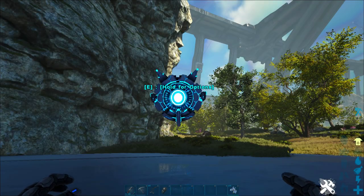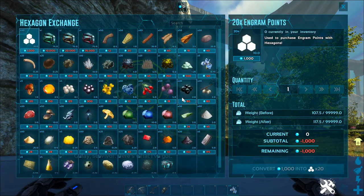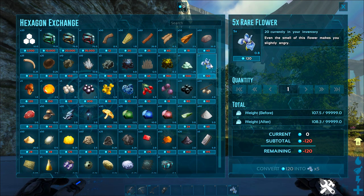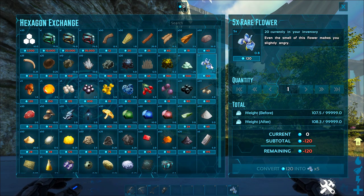The moment you damage a Meiwing, it will run away and you'll never see it again. But we are going to buy some rare flowers from Helena's store with 120 hexagons, and that'll get us five rare flowers, which will give us 50 seconds of pure rage from a Meiwing. That way it will follow us and try to kill us instead of running away, and we can lure it right into our trap.